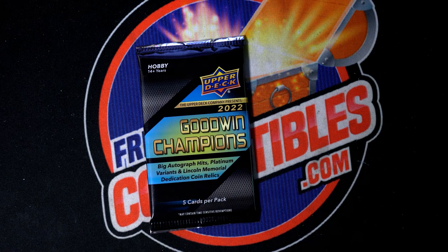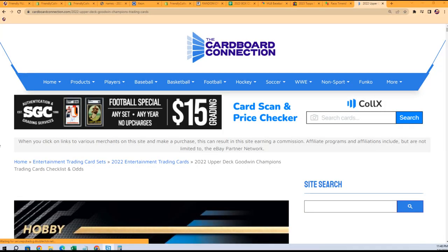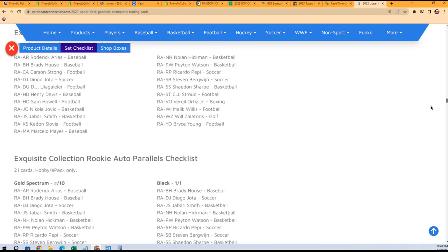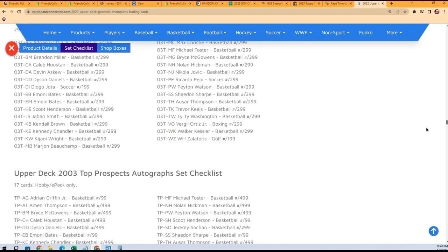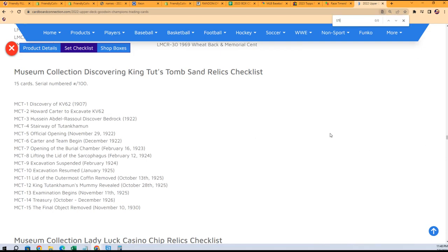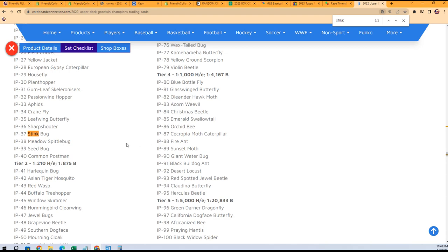In Goodwin Champions, the insect cards are pretty rare in general. But I can tell you it's not one of the most rare. We pulled that one not long ago at all, and so yeah, it was very familiar immediately — I was like, oh, this is a tier one, with tier one being the most common. But it's a lot of fun ripping Goodwin Champions. Some of these go for big bucks, some of them are super rare. Let me search stink bug — I'll pull it up. IP37, that was your number.